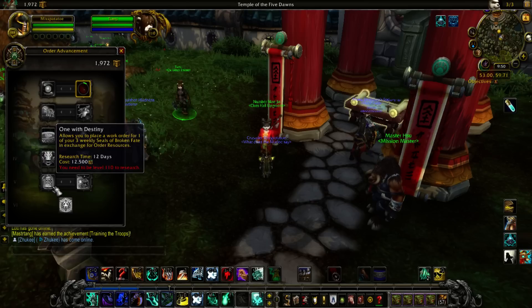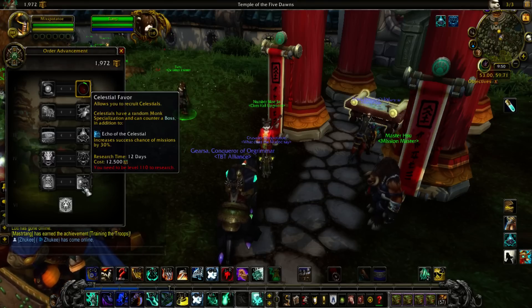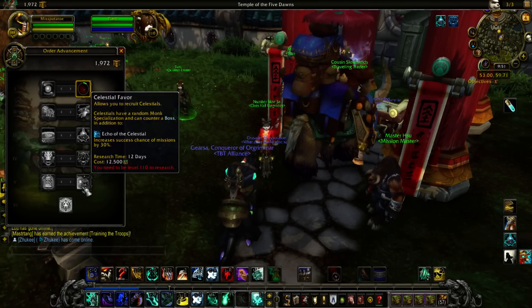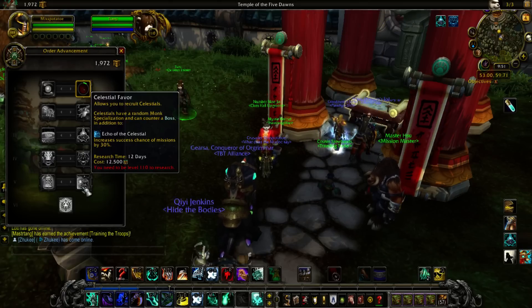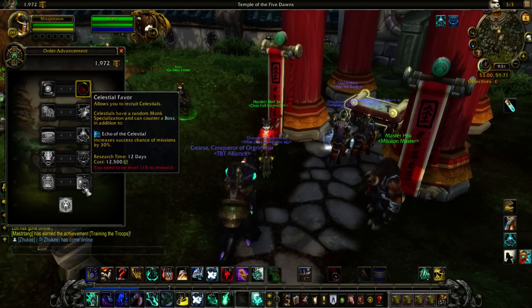The fifth tier is One with Destiny, which allows you to place a work order for one of your weekly seals of broken fate in exchange for order resources. It's helpful if you're a raider, but not for optimizing your class order hall. So I would go with Celestial Favor, which allows you to recruit Celestials. Celestials have a random monk specialization, can counter a boss, and increase success chance of missions by 30%. It's essentially a champion — called an Echo of the Celestial — and it's a very powerful talent that will help you get those high success chance percents.